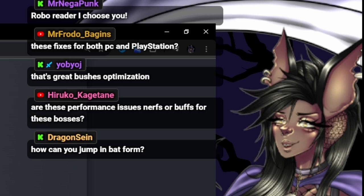From the chat — are these performance issues nerfs or buffs for these bosses? I don't think it's a nerf or buff; I think it's lag-related but it doesn't specify. The only buff I'm seeing here is the hedges — now you can throw spells through hedges and that's a buff for the person attacking. As for the 'jumping in bat form' question from chat — I've never heard of that, so I'll have to ask around.